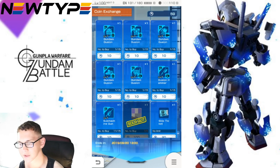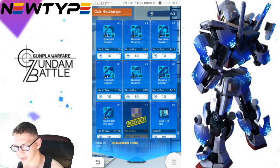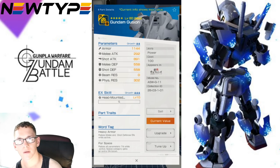Where do you get these parts? You go over to the coin exchange and you're gonna have all the basic body parts — you're gonna have the hammer and the submachine gun.